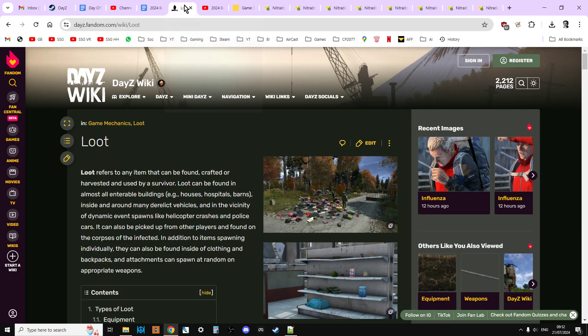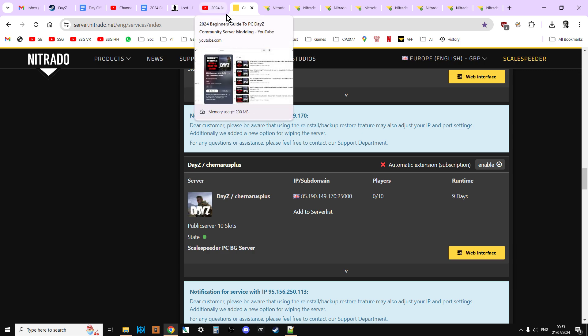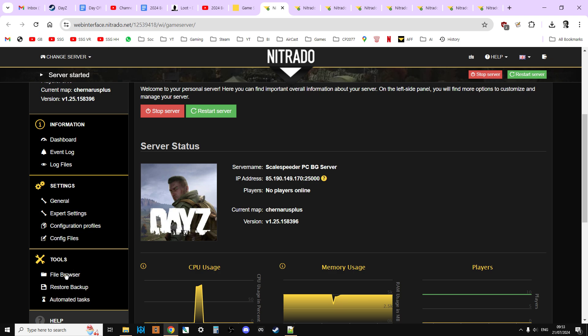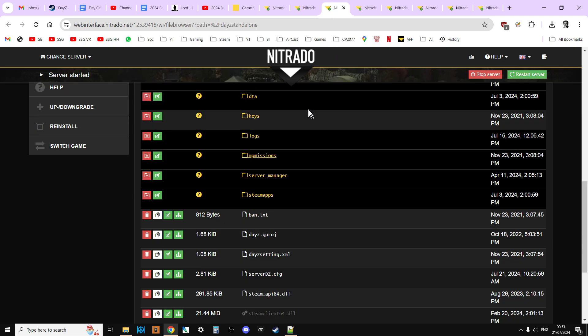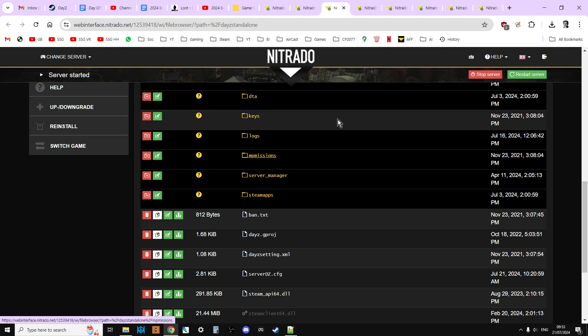Let's get started. The files we're going to be looking at are globals.xml and cfg spawnable types on your server — these are the ones that control damage. What we're going to do is go over to your server dashboard. I'm using Nitrido as an example, so we're at the dashboard, then we want to go into the file browser, then into DayZ Standalone, then inside the missions folder — mp missions.